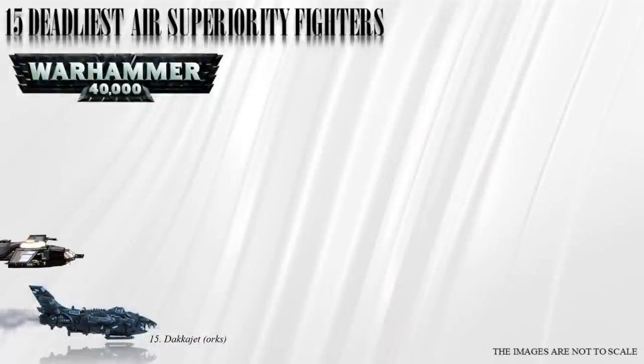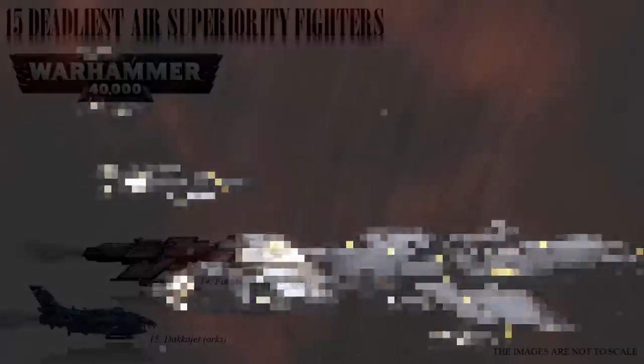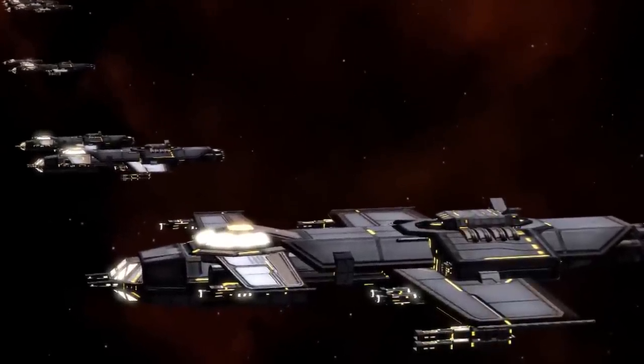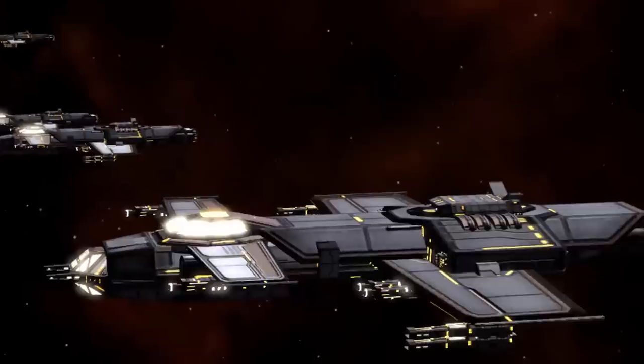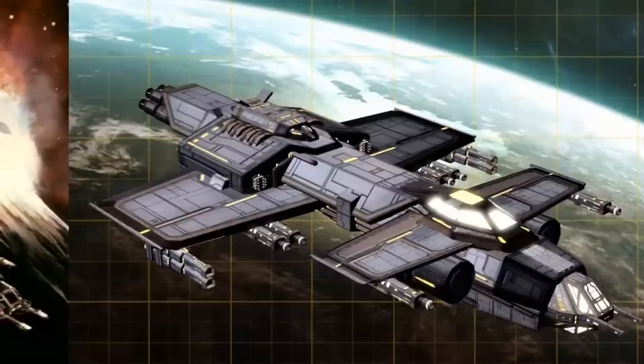Number 14: the Faustus. The Faustus fighter was described as being 80 paces or 60 meters long. The Faustus interceptors are warplanes utilized by the Imperial fleets for long-range patrol duties. Their primary function is to detect potential threats before they can get too close to the main fleet.